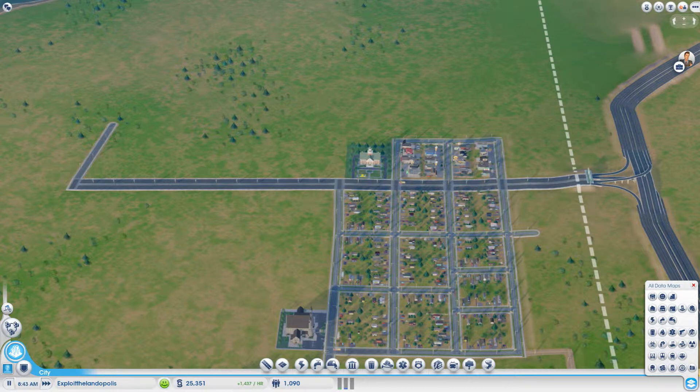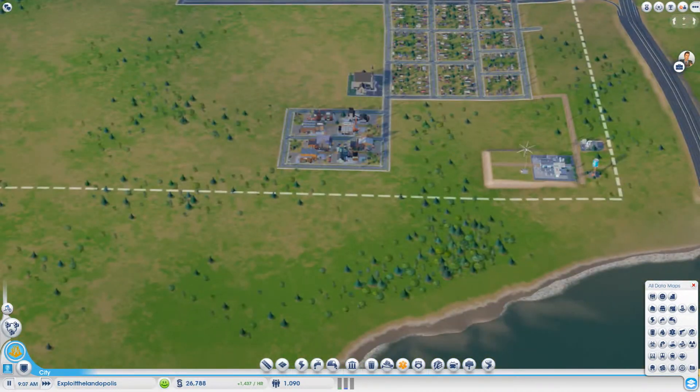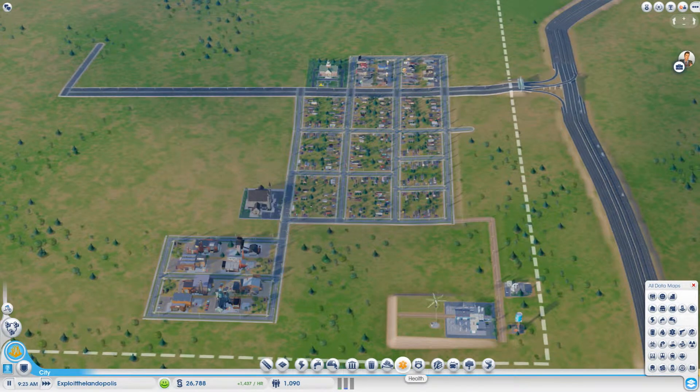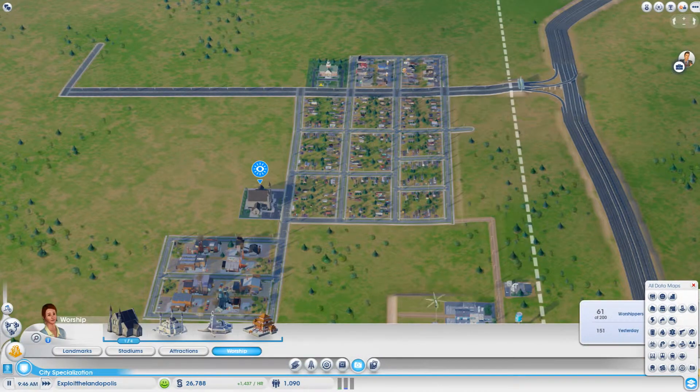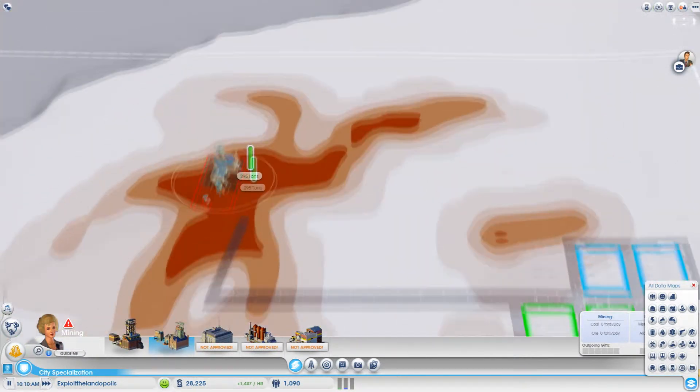Hey guys, it's Kyle back here with another episode of our SimCity series. Business is good as usual — I let it run for a couple minutes without doing anything, and I've got some money in the bank now. People are asking for a hospital, but I'm not going to give them one just yet.